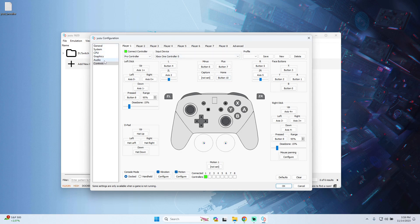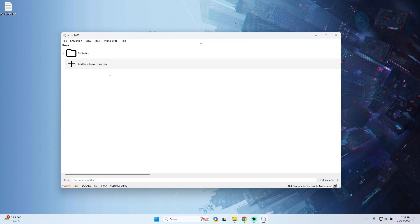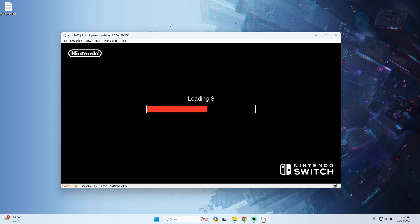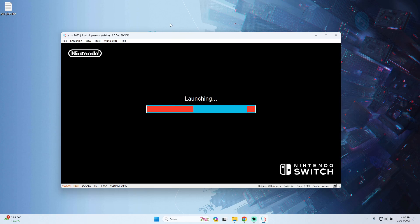After everything is configured, press OK and then launch the game. I will be launching Sonic Superstars. You will find all the links and additional files in the pinned comment below to help you run the game.